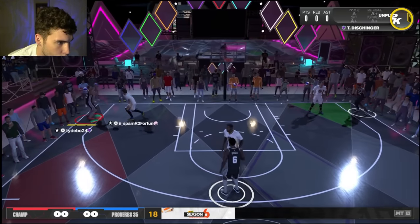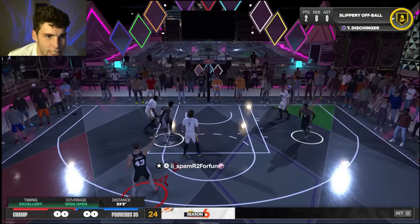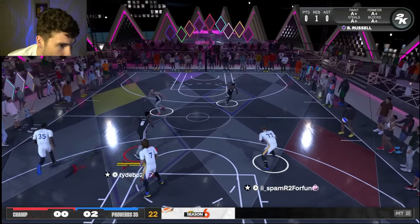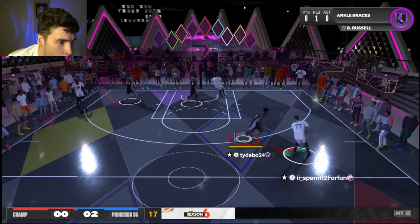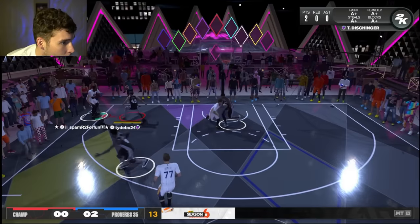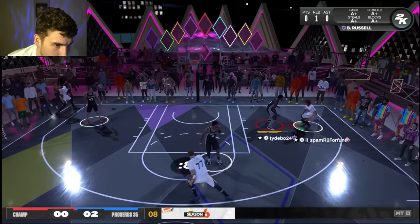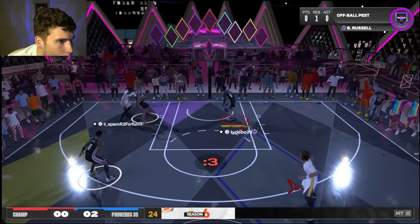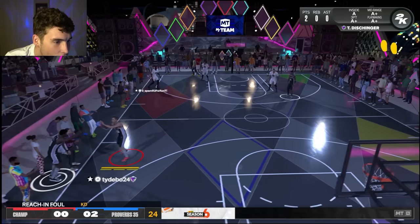I wanted to shoot it but held off. Terry, MJ fade — green nearly every single time. You want Bill to guard ball? Watch this — put him on ball and see what happens to your poor opponent. I'm not even spamming the right stick right now, I'd feel too bad doing it. Kenyon's there — stop it, you've got nowhere to go. Another board and we're running the other way — he just does it all.